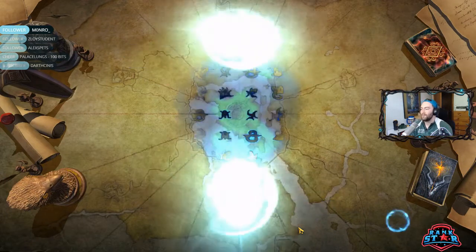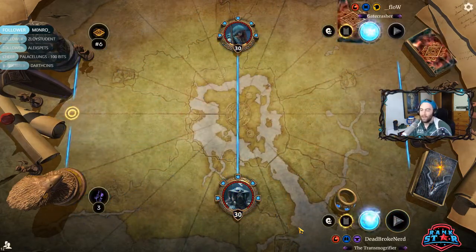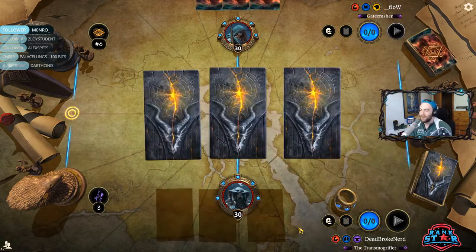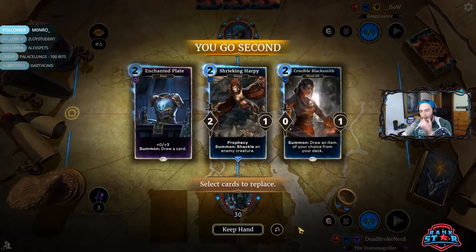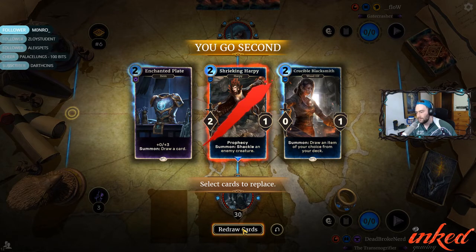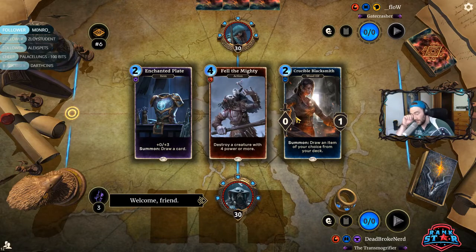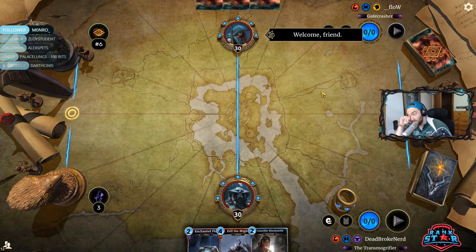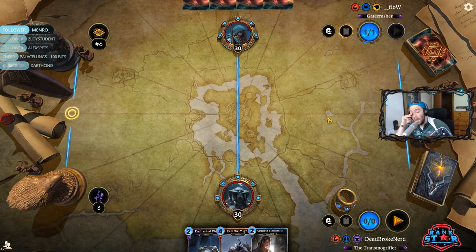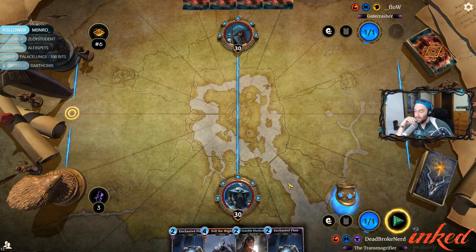What is this crap, dude? I happen to — what the hell? I gotta play Flo now. This is a Master Series dude. What the hell is this crap? God dang it. Do we think he's on control? I think so — it's Guild Swann. Maybe he's on mid Guild Swann. I'm just saying, man, this is messed up MMR.